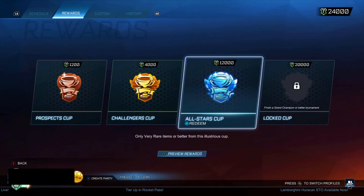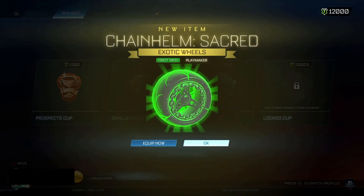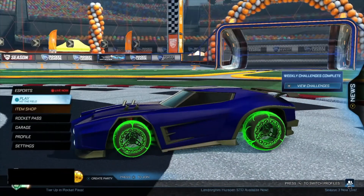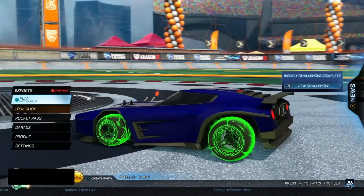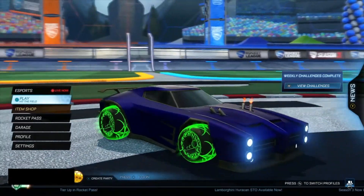First All-Stars cup — exotics painted and black markets painted are what we want. Just no imports or very rares, please — just give me an exotic or better. Please Rocket League, be nice to me. Exotic — Forest Green Chain Helms! Okay, they actually look sick. Oh my god, they're really nice — so much better than the grey ones we got last week. It's strange how the actual wheel remains dark grey but just glows forest green. I kind of wish the actual wheel went dark green, but it's still very nice — especially the glow around it.